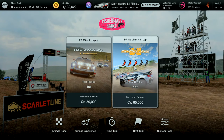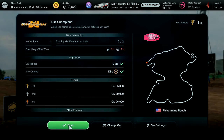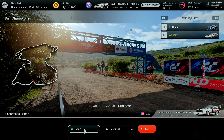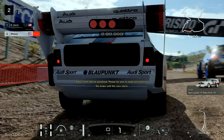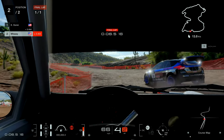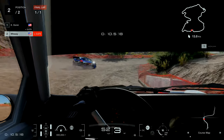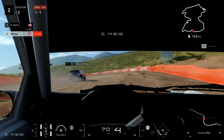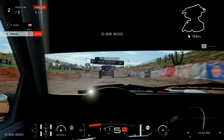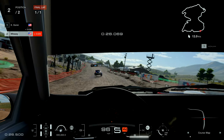Once you've got your car upgraded and you're ready, go back to Fisherman's Ranch and jump in the Dirt Champions race. Each lap — this is a one-lap event — will take you a little over three minutes and 20 seconds. If you win and don't contact the other car, you get the $65,000 champions fee plus the 50% clean race bonus, coming out to $97,500 for just over three minutes of work. Then you can loop again and again to earn as much money as you want.